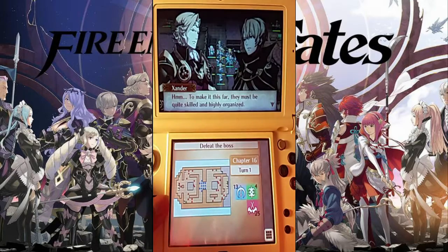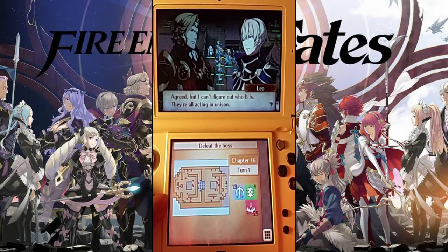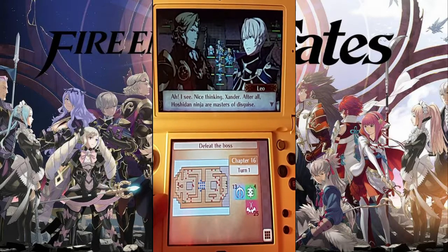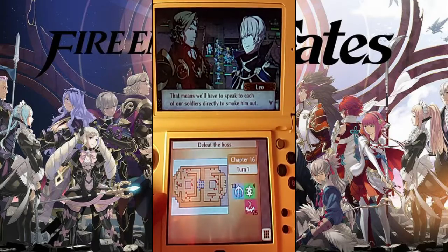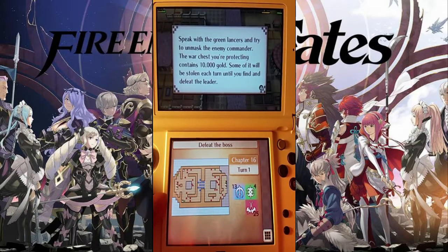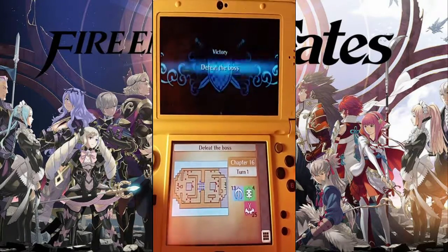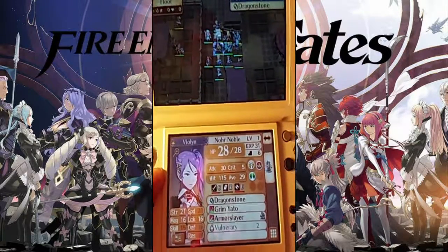To make it this far, they must be quite skilled and highly organized. Somebody is clearly leading the charge — if we take down the leader, the rest will fall. I can't figure out who it is — they're all acting in unison. Perhaps their leader is not among them. Hoshidan ninja are masters of disguise — their leader might be masquerading as a Norian soldier, giving orders on the sly. That means we have to speak to each of our soldiers directly and smoke them out. Let's move quickly — the longer the skirmish takes, the more we stand to lose. Speak with the green lances and try to unmask the enemy commander. The war chest you're protecting contains 10,000 gold — some of it will be stolen each turn until you find and defeat the leader. Well then, I guess we shall begin in the next video.